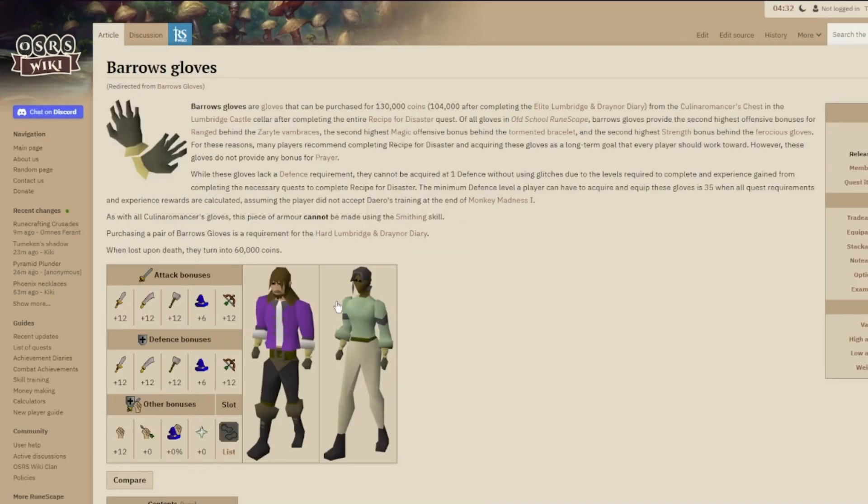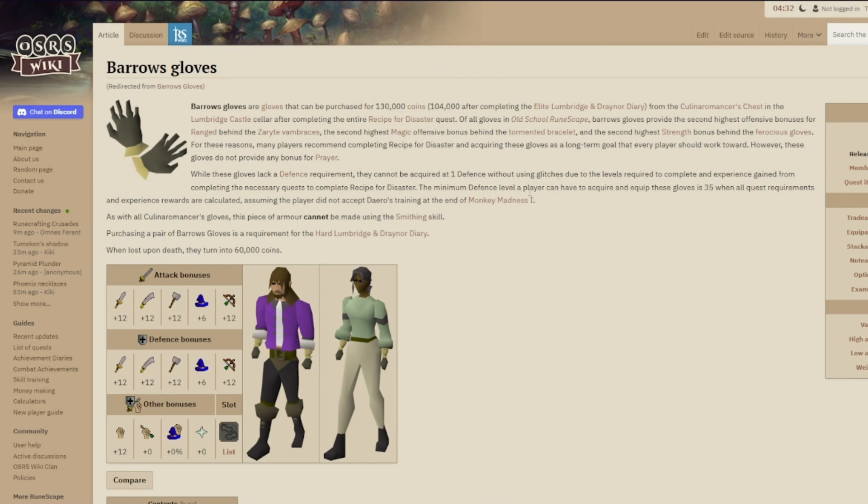The barrows gloves are some of the best gloves in the game — they're actually the best in-slot tribrid gloves if you aren't going to bring switches. This is an extremely good reward, they're untradeable, and for only 130,000 coins they're absolutely insane. So this is definitely something that everybody should be working on.